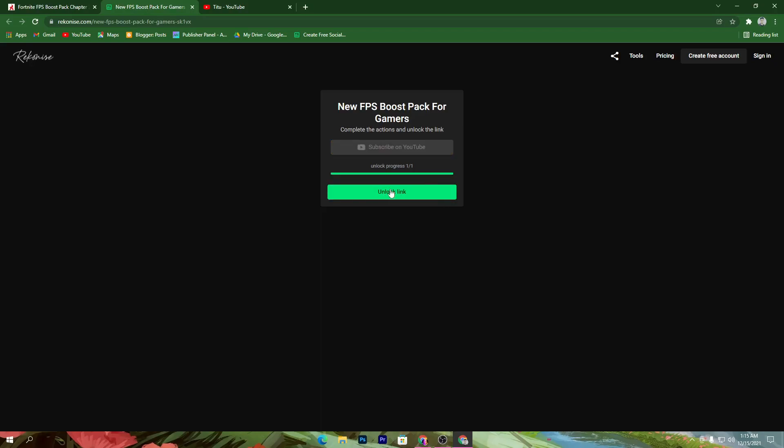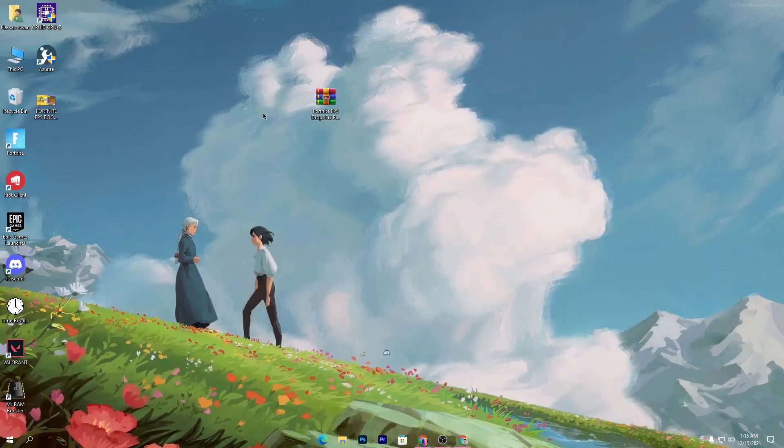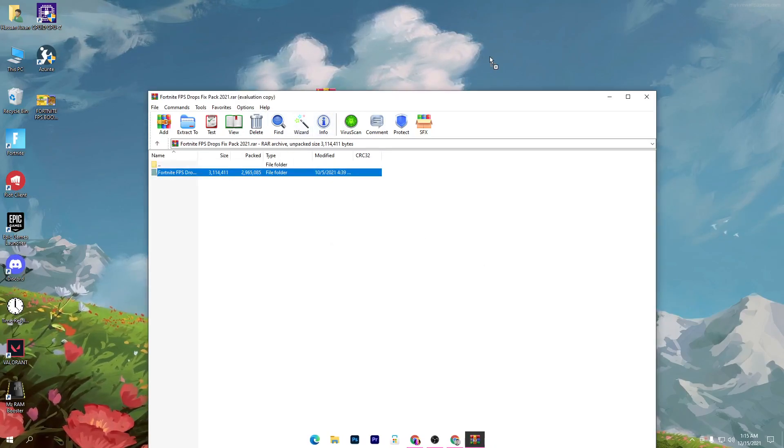Once this link is unlocked, simply click the button and that will take you to Google Drive. Click on the download button and download this pack on your PC. I already have it here on my desktop — simply open the zip file after downloading it from the website.